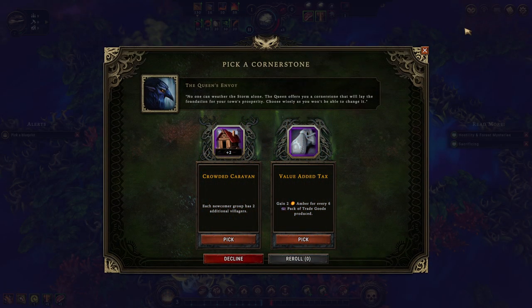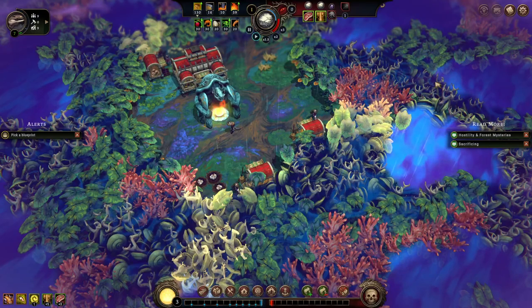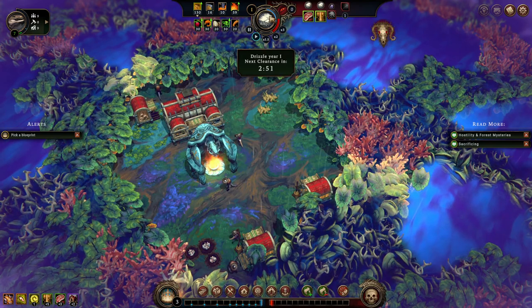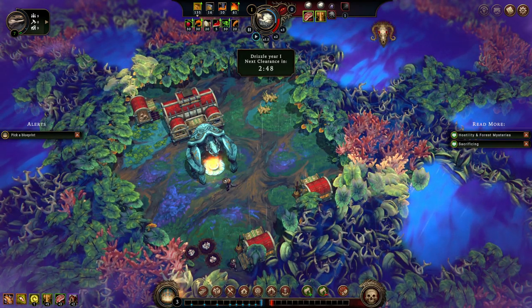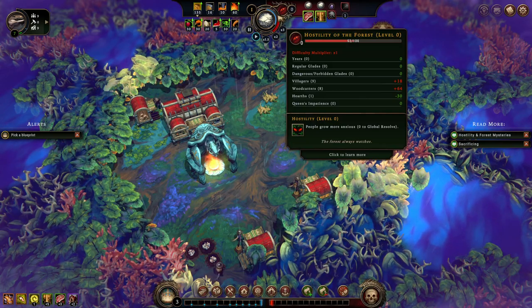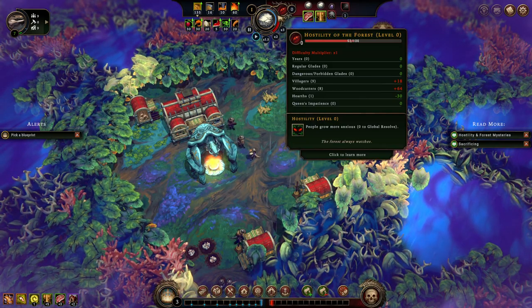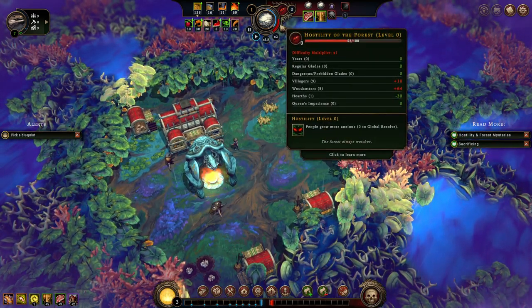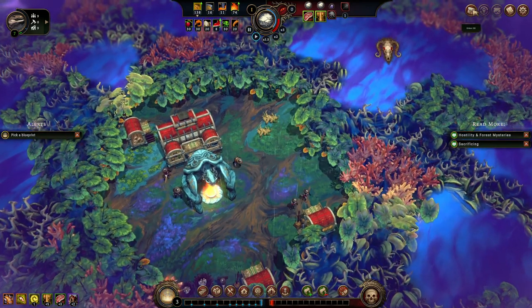Occasionally you'll get these cornerstones — these just give you a permanent buff, basically. So, gain two amber for every six pack of trade goods produced — I don't actually know what amber does; I think it's just a trade resource. Or get two additional villagers. I'm down — that is what I want. You can also see the season change by hovering the middle option. We're in year one and the season will change in two and a half minutes. And then you can see the hostility of the forest. I don't 100% know what happens when this goes up — I think it just makes your resolve lower, which I'll explain in a moment.